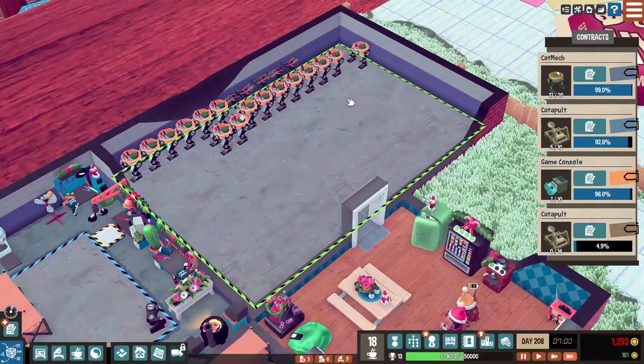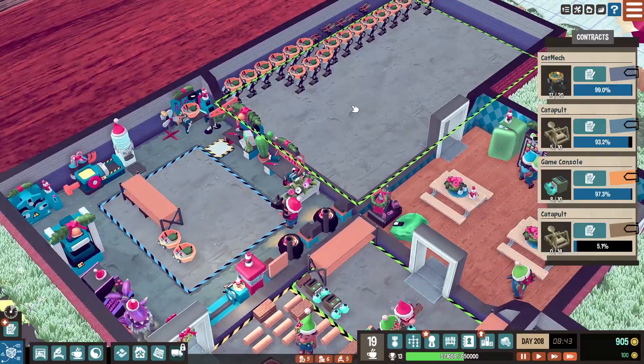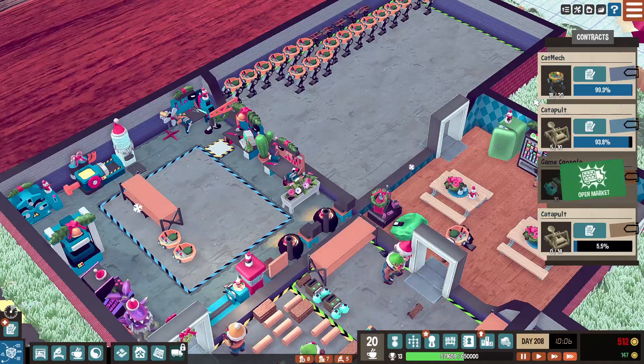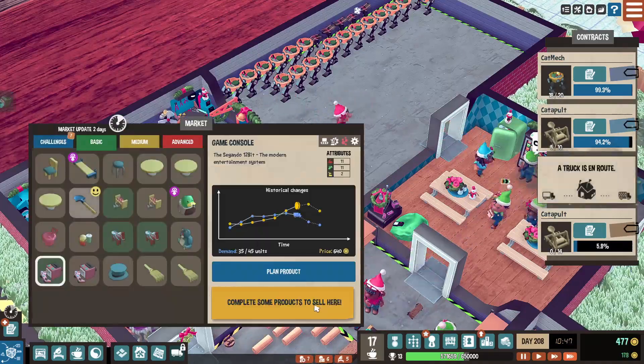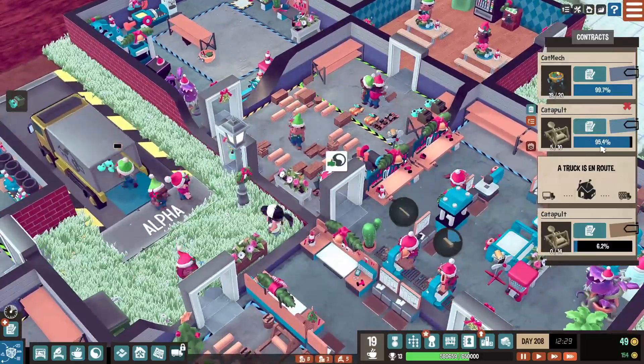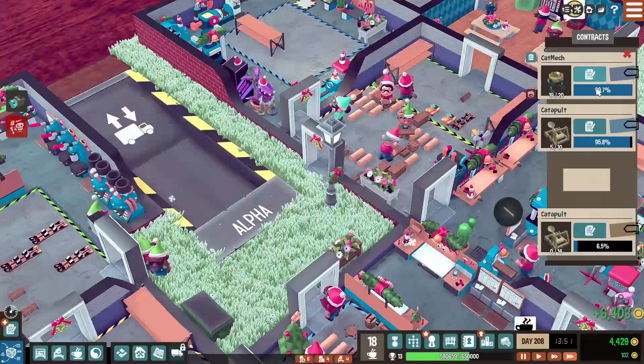Look at this - my army. Another one done. Open the market, sell them off. We'll be doing these in a sec. Then it's just down to catapults. This one will be done. Big money to be had on these catapults - wonder how much we're going to get for these.